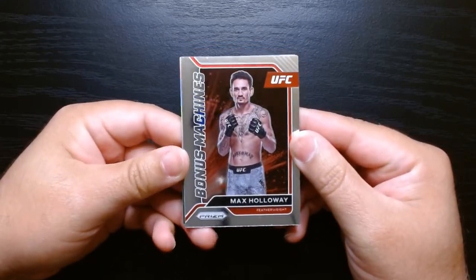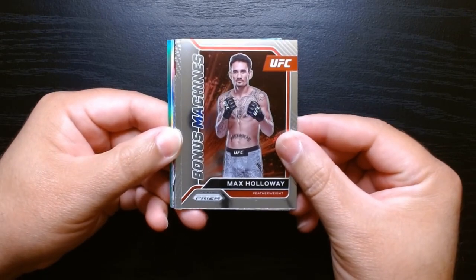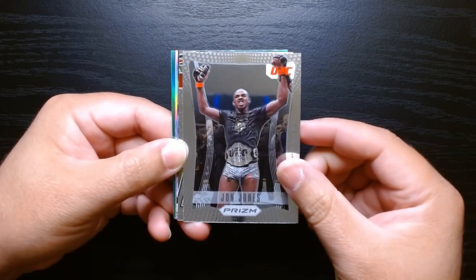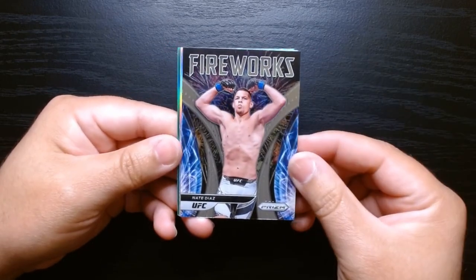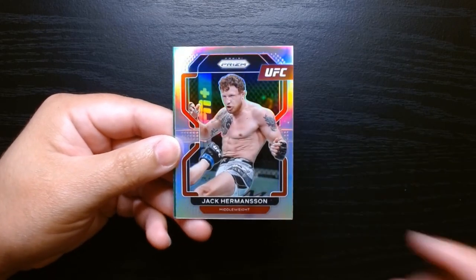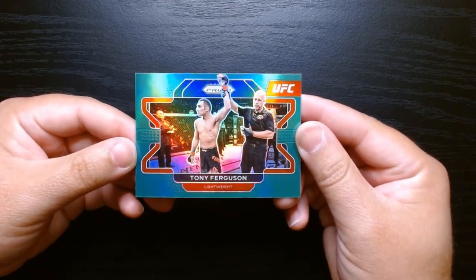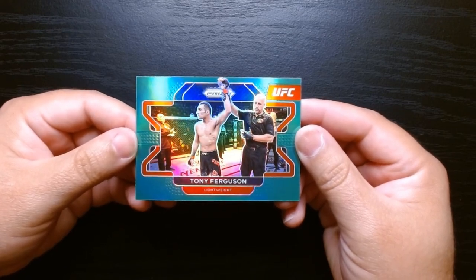We're just going to go over the inserts that we got, which are the more attractive cards — inserts and parallels. We got the Bonus Machines of Max Holloway, the John Jones insert — I never remember what it's called but it looks nice. The Fearless of Nate Diaz and the Fireworks also of Nate Diaz — he will always be a fan favorite. We got the silver of Jack Hermansson and we finish it off with our only green, the Tony Ferguson. That was 2022 UFC Prism — hope you guys enjoyed it, see you next time, take care.